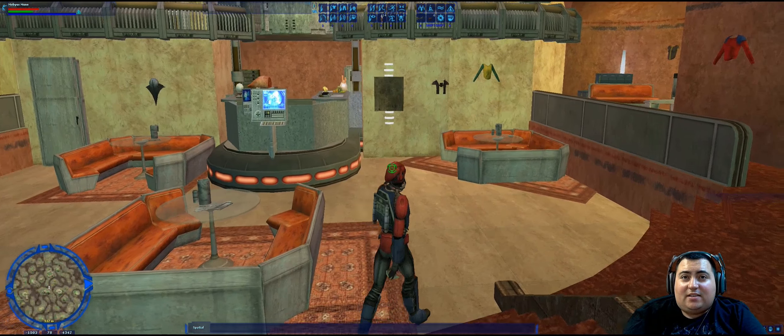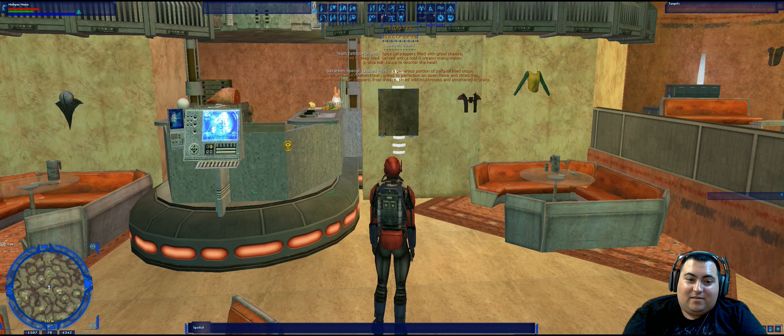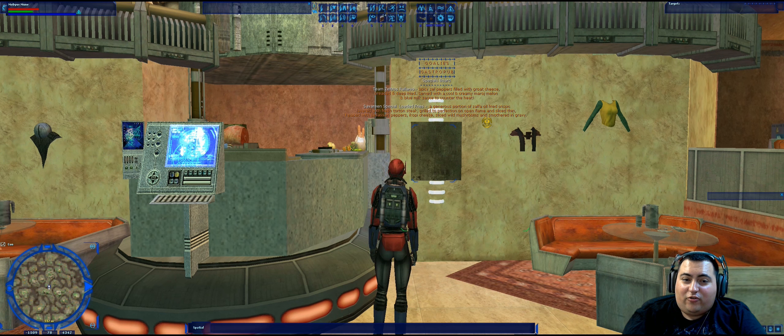We then have: which ingredient is not used in the Savarine Special Loaded Fries? Next to where the chef would be standing is a specials menu, and one of the specials is the Savarine Special Loaded Fries — a generous portion of Zaffa oil fried crispic, layered with fresh tort and steak grilled to perfection on an open flame and sliced thin, heaped with Belossian peppers, Egopi cheese, sliced wild mushrooms, and smothered in gravy. So the answer is blue milk sauce is not used — it's actually used in the Team Zeltros Rolaño.